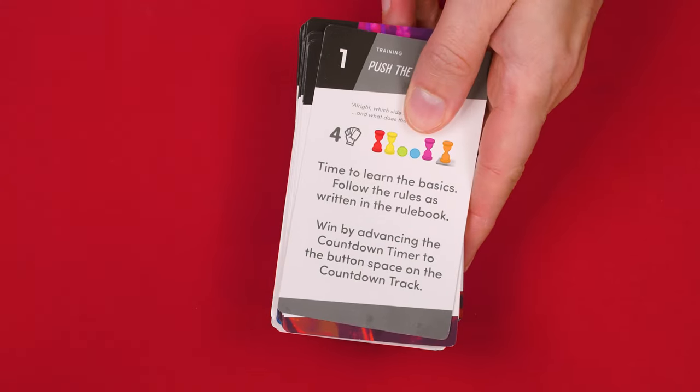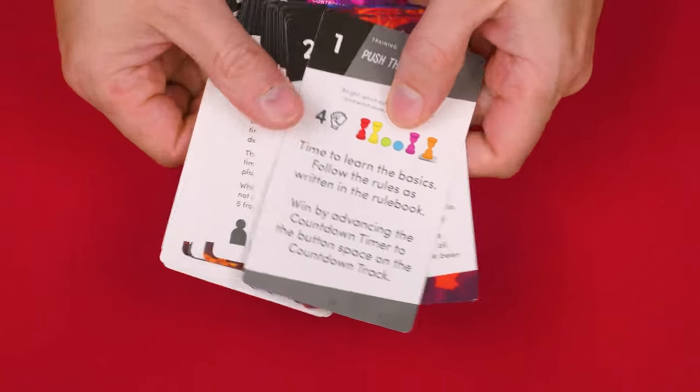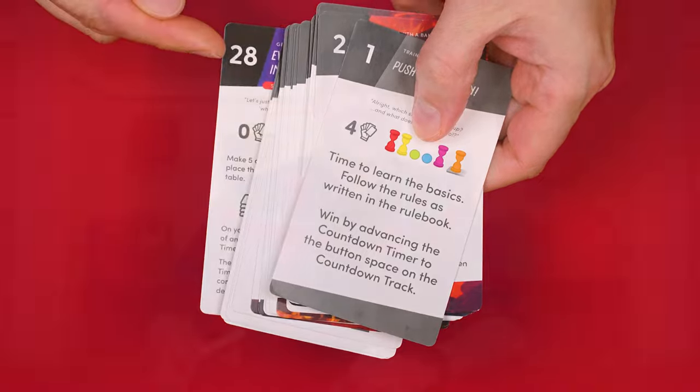To set up, you first need to select an event, and each event creates a challenge for your game, and there are 28 included in the deck numbered from 1 to 28. The idea is that you'll attempt to complete an event successfully, allowing you to advance to the next one, going through them in order. You can always pull out any event you've enjoyed and play it again any time. But in this video, we'll assume we're going in order, starting with the first event, setting the rest back in the box for now.